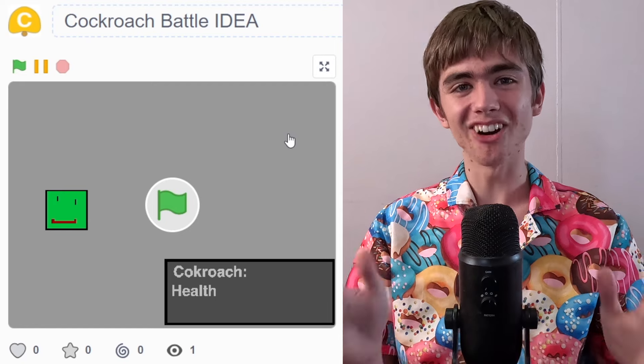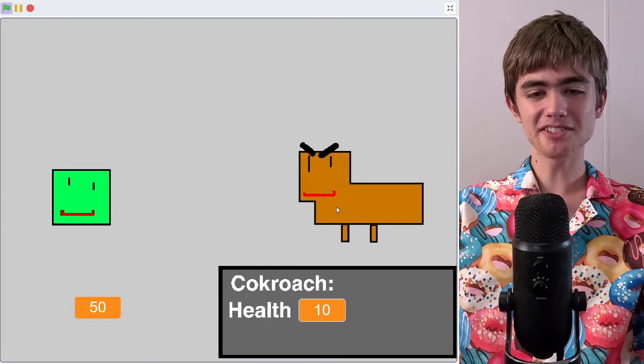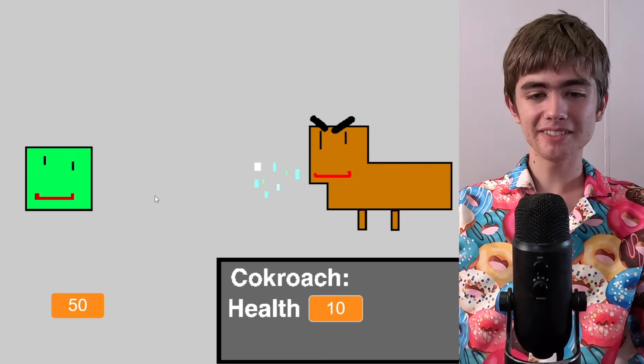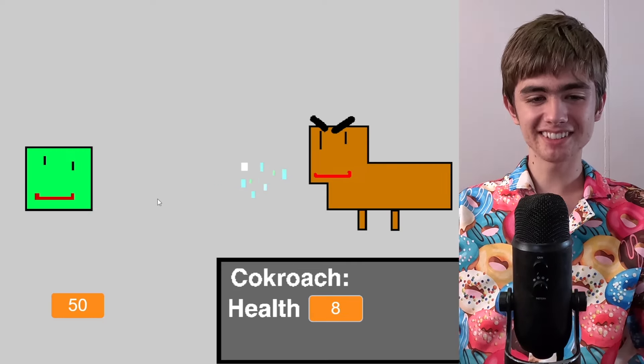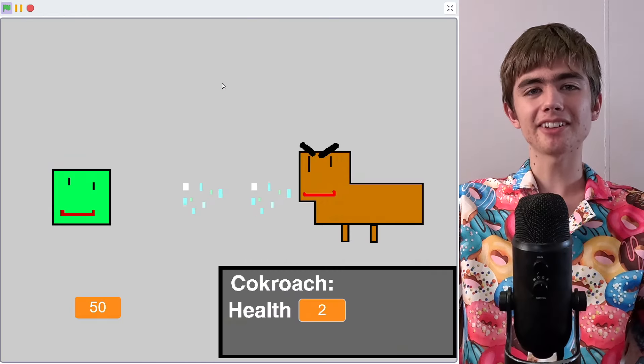And if the rage against fleas wasn't enough, here's the battle against cockroaches. So this is us, the hero, and there's an evil giant cockroach — I still can't spell it. I think we're spraying it or something. Let's just delete it. If only it was that easy. They just keep coming back. But I think you can tell that I really hate cockroaches.